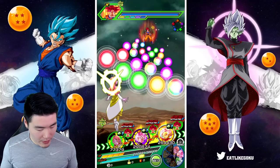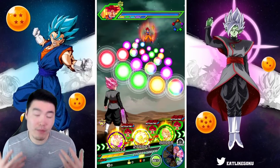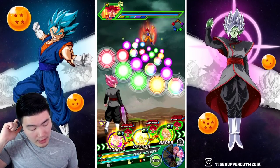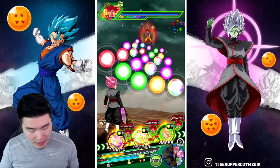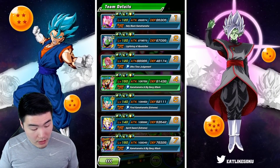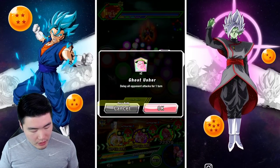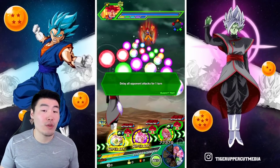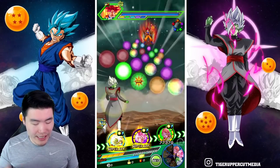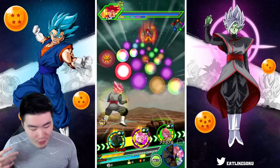I want to put the Supreme Kai of Time here just to keep her supporting the other guys. But at the same time, there are a lot of attacks at the end. Should I pop the active skill here for Zamasu? I'm going to save that. Let's actually Ghost Usher here — I know it's really early to use items, but I want to get the support for that rotation and see how much damage they can do with the support.